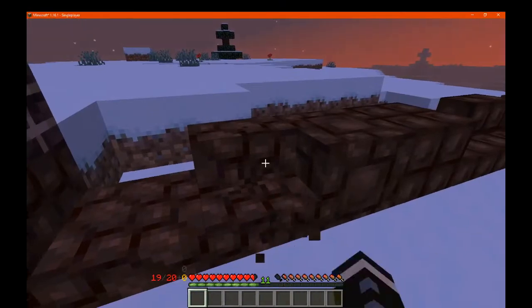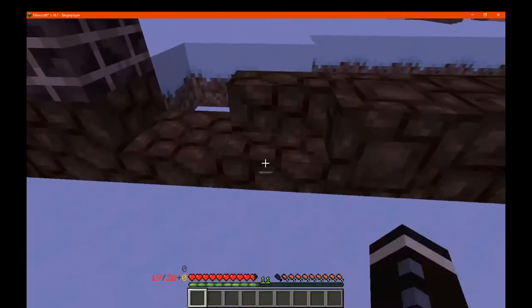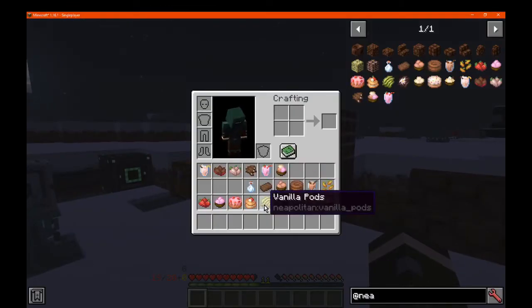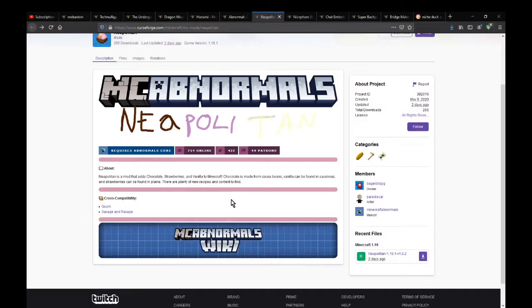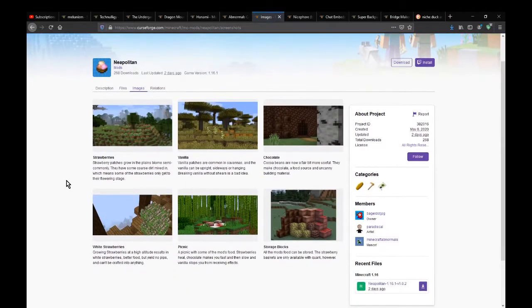I don't think the others you would be able to break so easily — it's pretty much just like breaking a wood one. I don't know exactly how you make those; I don't think there's much else. It's probably just recipes for the most part — it's not like you have to mine it, I don't think.